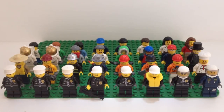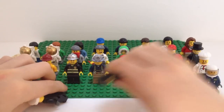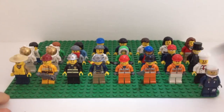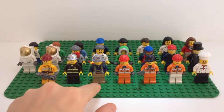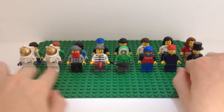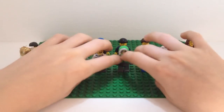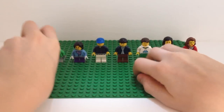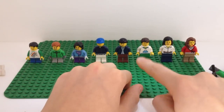The next theme is City. We've got seven regular police officers with different hats, the new pilot, and the new forest police officer. Then we have two firemen, a miner, three construction workers, a chef, two astronauts, two crooks, an Eskimo, two plane drivers, a man, three little kids, two men, a teenager, and two women.